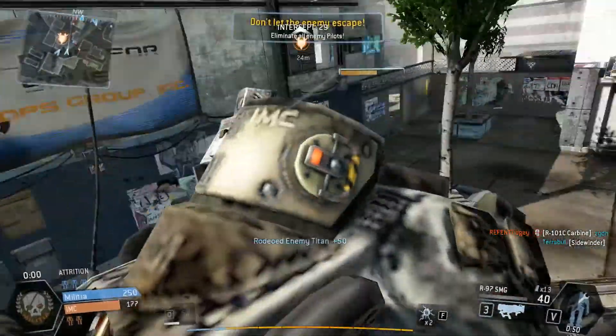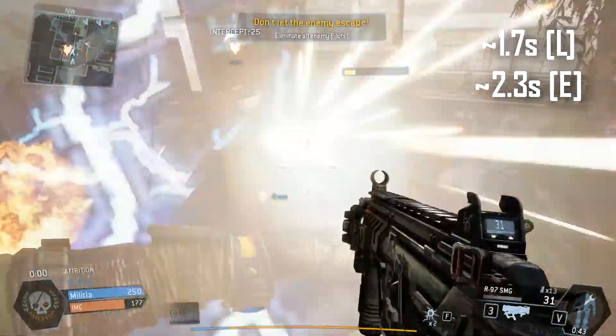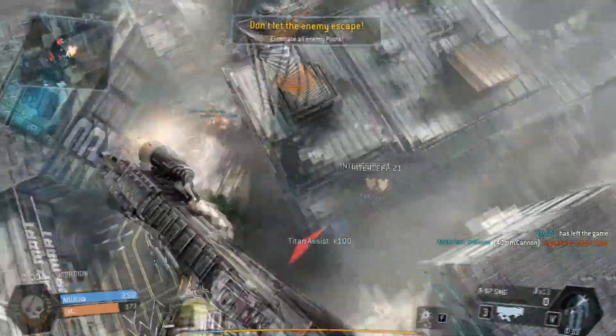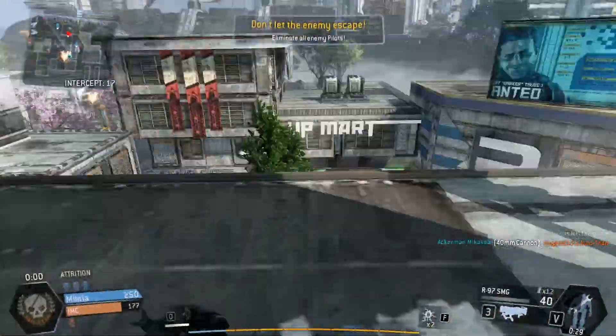The reload time of this gun is actually pretty fast, taking about 1.7 seconds with one in the chamber, and 2.3 seconds with a full empty reload. So try to reload whenever you have 5 or less rounds left in the magazine, because it's going to burn out really, really quickly.